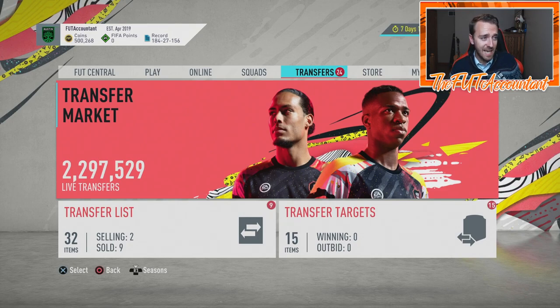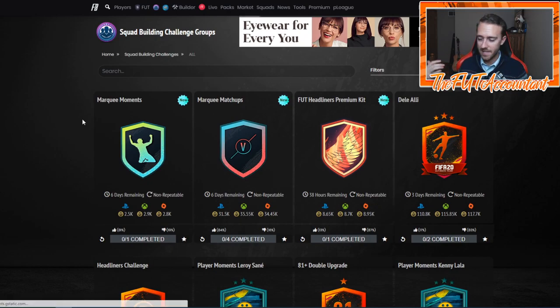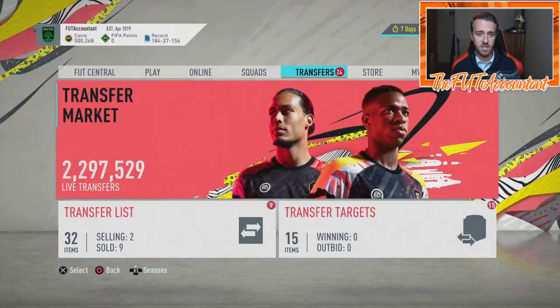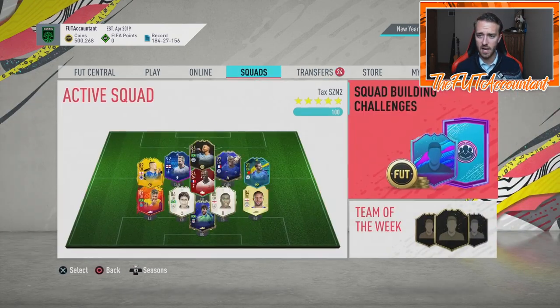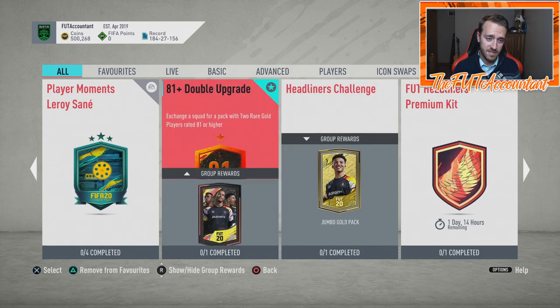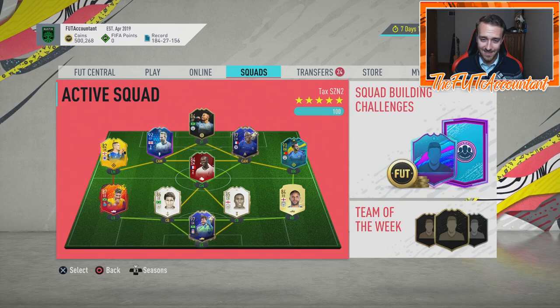The Ben Yedder SBC isn't even on Futbin anymore, but it was showing around 530,000 coins with that 86-rated squad actually being an 80-rated squad. If you substitute the proper 86-rated squad, we're looking at a Ben Yedder Player of the Month card somewhere around 650-700k depending on SBC fodder prices. A lot of people are saying it's overpriced, but I don't think it's too crazy based on current SBC prices. EA knows the market is high so they can require a lot of those things.